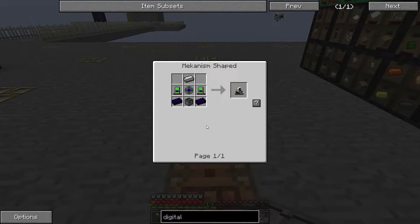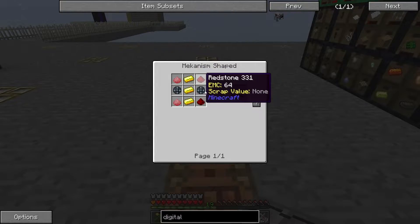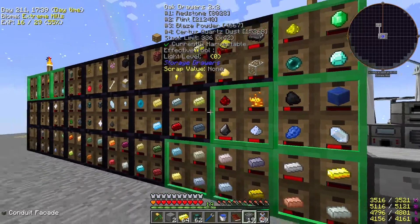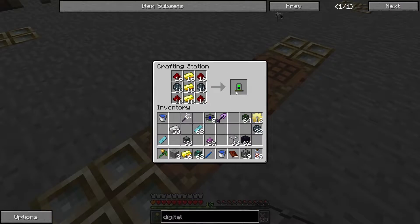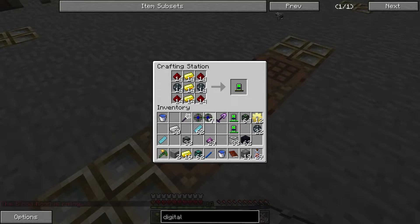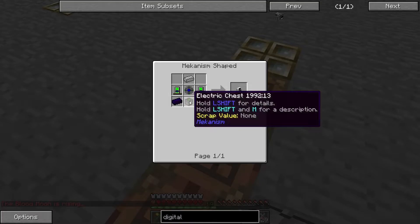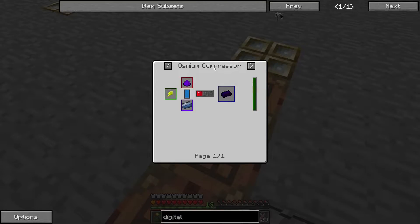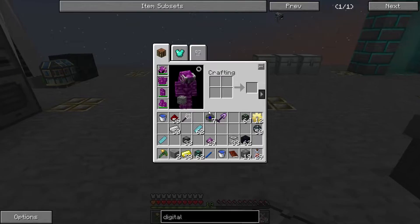Next, let's make up the Robit. That's going to take another atomic alloy, which we made up some spares of. It also needs energy tablets — we're going to have to make up a couple of those. We need enriched alloy, some gold, and some redstone. We need two of those. Then we need a refined obsidian ingot, which means we have to put that into an osmium compressor. I don't think we've actually got that machine yet, so we now need to make up an osmium compressor.